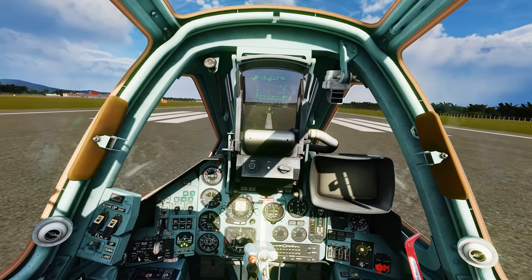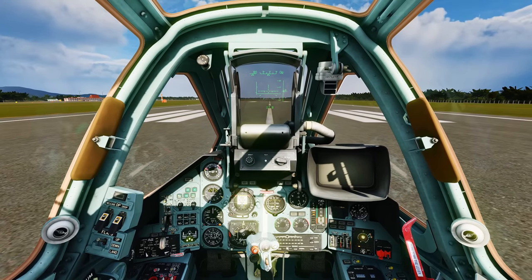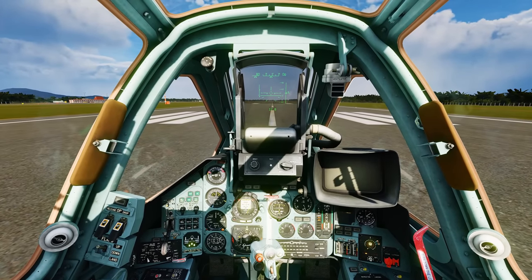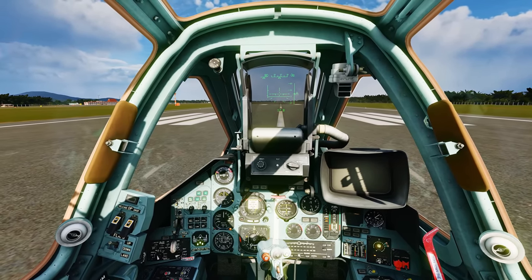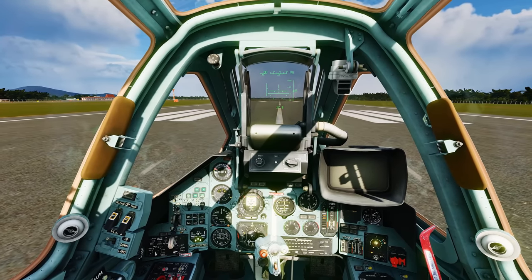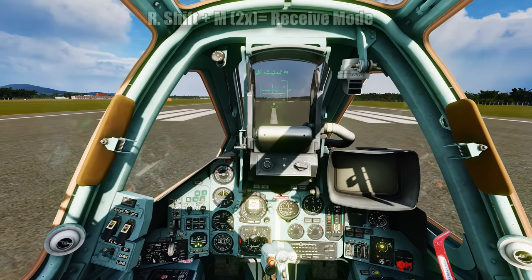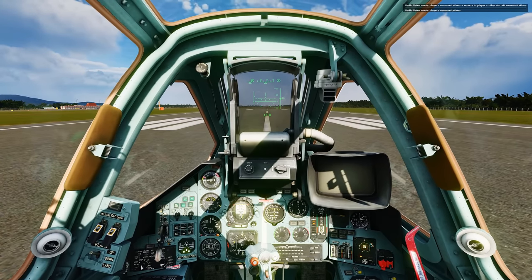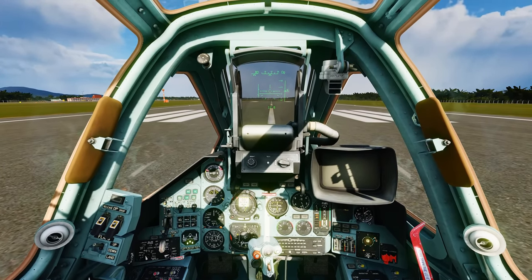That's ATC talking to you whenever you're about to get onto the runway — it's going to try and give you permission or deny you permission. Don't ever listen to it. In the current time being, it's terrible. So don't go based off of the ATC at all. However, if you're in a multiplayer server or you're in a campaign, you may hear other communications of other aircraft coming through the radio, which can be extremely annoying. To change that, press Right Shift + M twice, and that will change it to player communications — the only communications you'll hear are those pertaining to you.